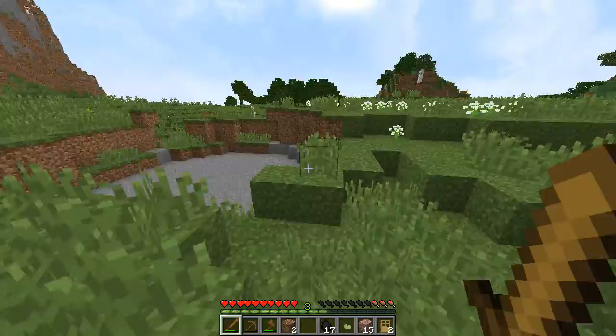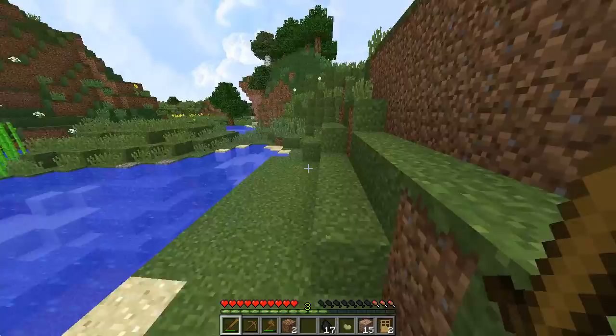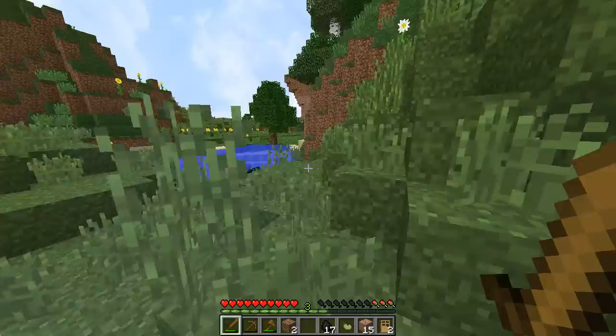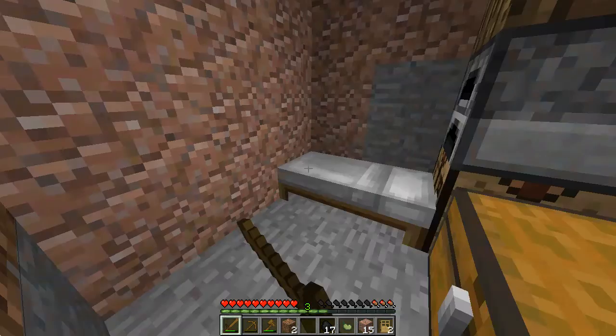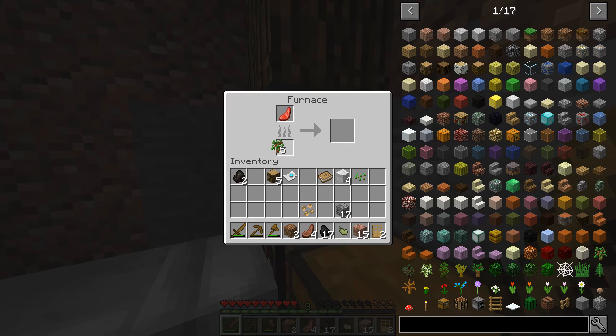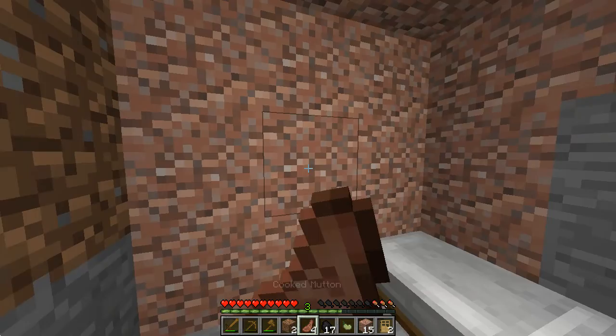Here's our little stone arena thing, which means we're really close to home and desperately needing to get to that cooked mutton - all warm in our furnace just waiting for us to eat it. Hello squids - weren't here before! Having a squid party - I would love to join in but my stomach is growling quite loudly. Oh, we ran out of fuel - let's stick a sapling in there. Let me put another sapling in there.